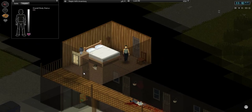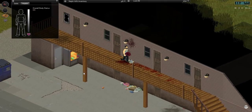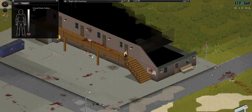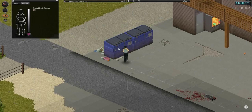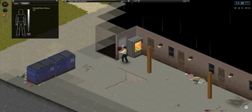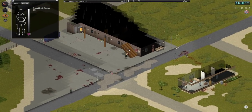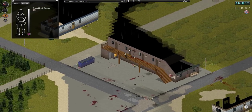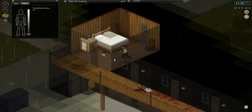That looks like everything. So this is our new safe house. I think we'll just call it hotel - it is a hotel after all. I think this is a good cut-off point, so I'm going to end this episode here. Well, this is Project Zomboid. Hope you enjoyed it. Anyway, I'll see you next time. Bye!